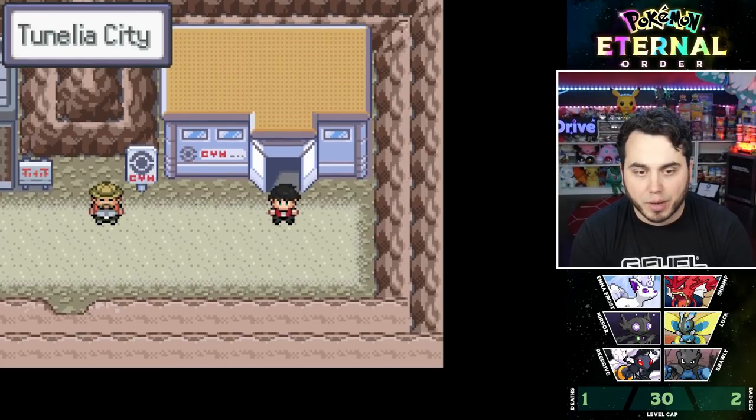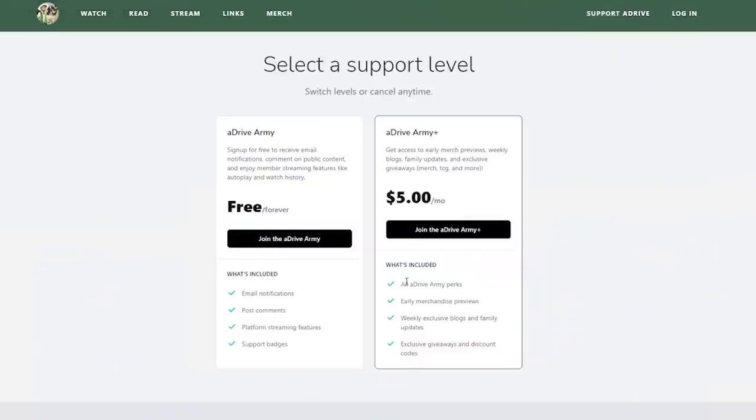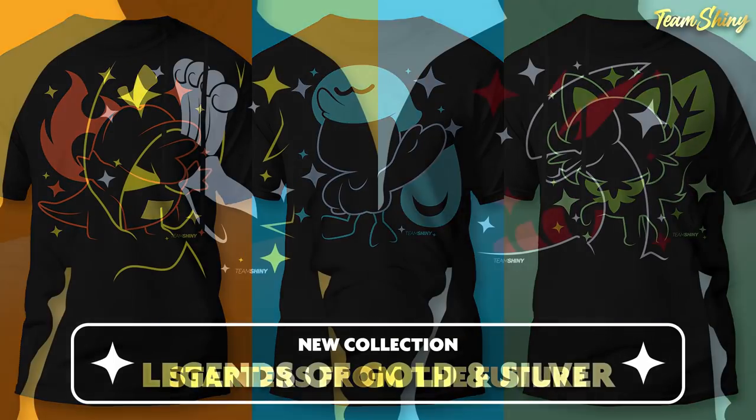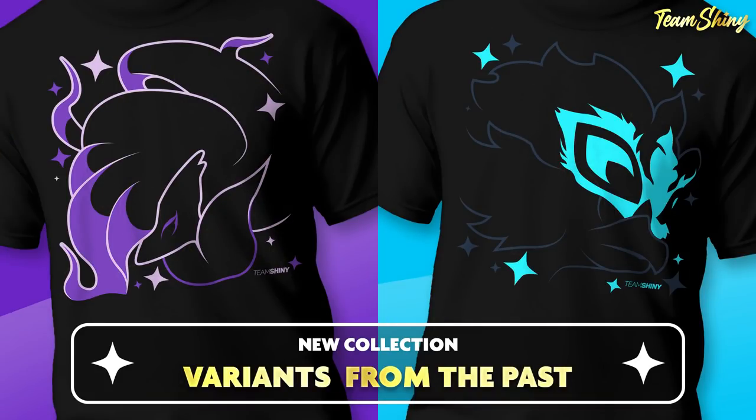And we're going to dive right back into things. Big shout-outs to all the ADrive Army Plus members over on ADrive Live. Don't forget about the awesome giveaway we have going on. And don't forget to check out TeamShiny.com for some sweet t-shirt merch and more. Use code Arceus to get 15% off your shirts.